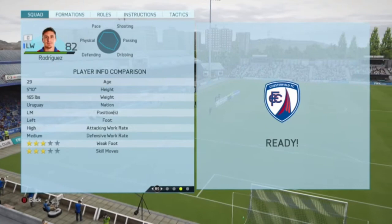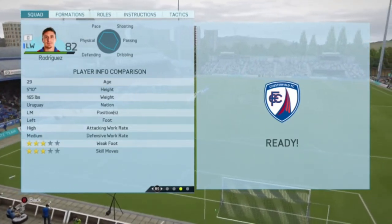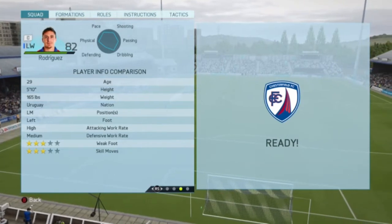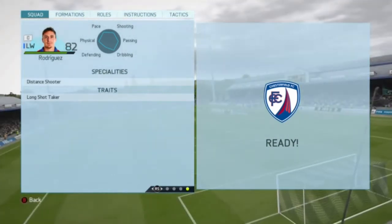With 72 volleys. This guy, as I said, is a left mid. He plays left footed with high/medium work rates, 3-star weak foot and 3-star skill moves. His specialties are distant shooter and long shot taker.